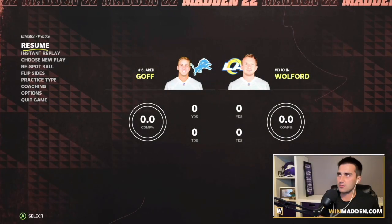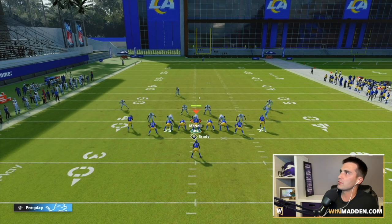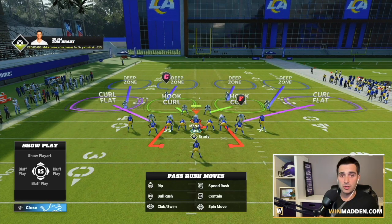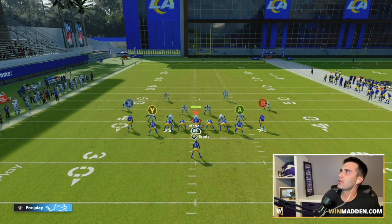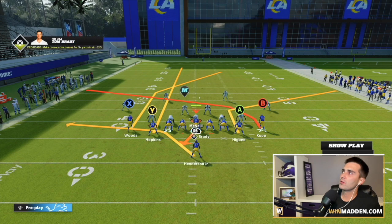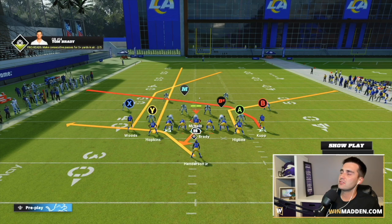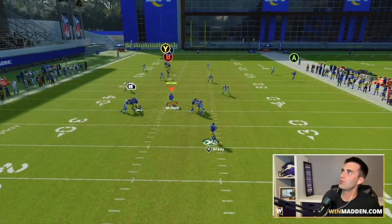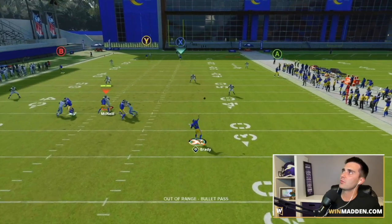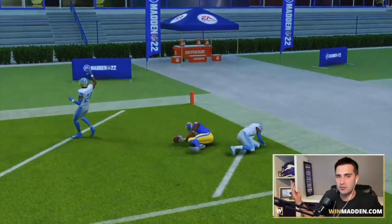Now let's try cover four in next gen. We audible into a cover four — same setup: A on corner out, Y on streak, do whatever you want with your running back. We double team and slide the line to roll out. Wait for him to clear his defender, and you can get a one-play score against cover four in next gen.